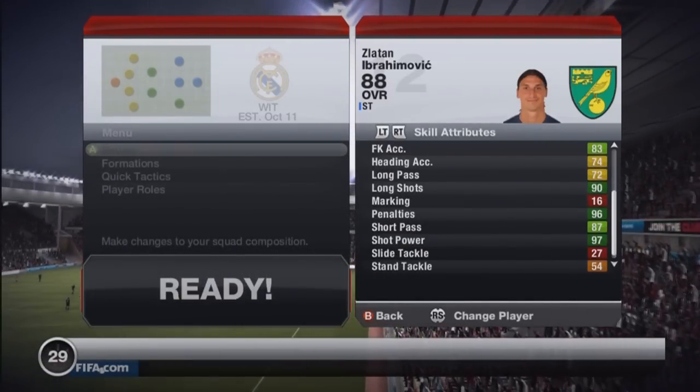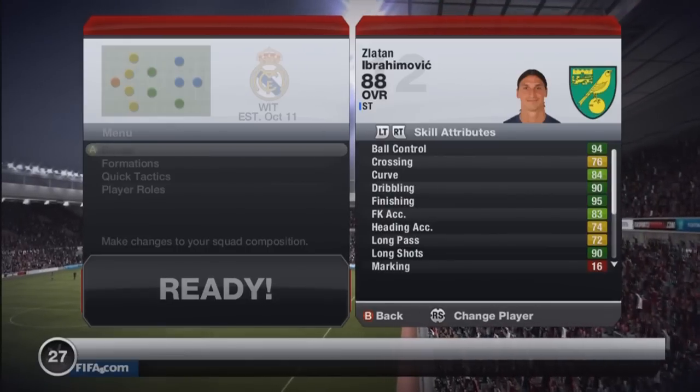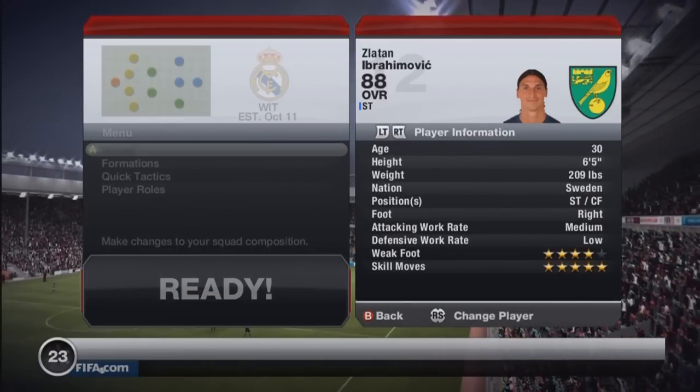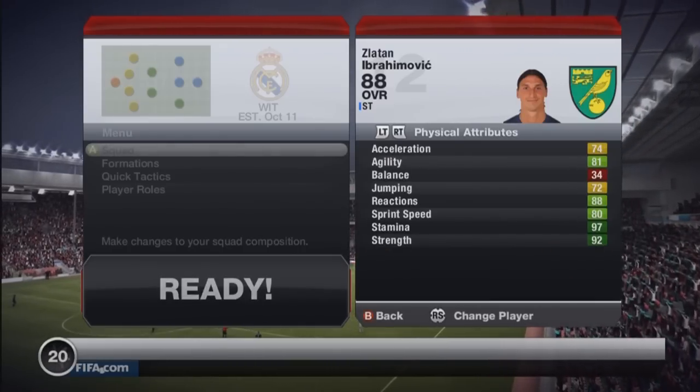His key in-game stats I picked out are that 92 shot power, 85 long shots, and 91 strength. He has 5-star skills and a 4-star weak foot, a medium attacking work rate, and a low defensive work rate.